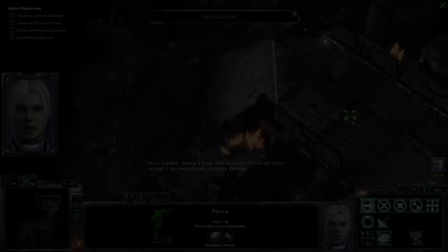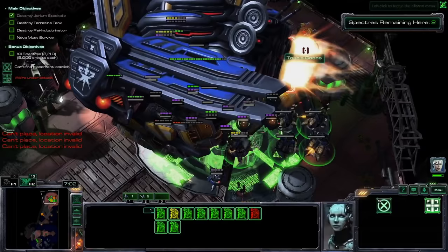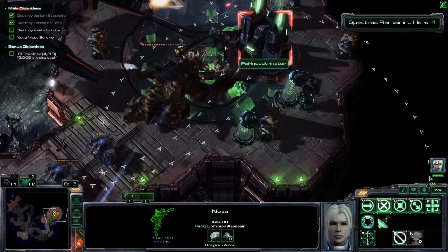After Tosh, I do Nova, which isn't that exciting at first, but gets a lot better once I can dominate a raven and bring it in on the fun. For the second section, I send the titanic detector over to the objective, drop point defense drones and auto turrets to win. Seems fair. In section three, I dominate an Ultralisk, and it's a good time — he walks over to the final objective and smashes it with his giant head. It was awesome.